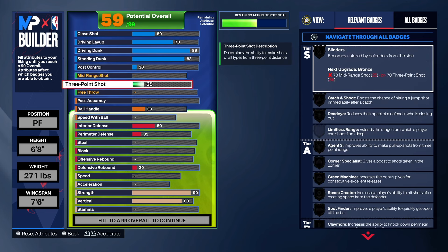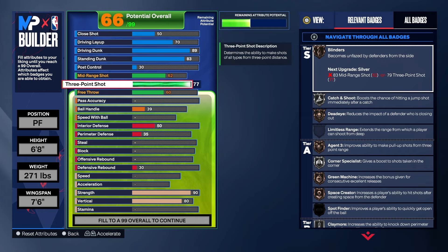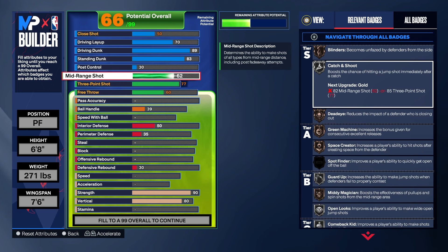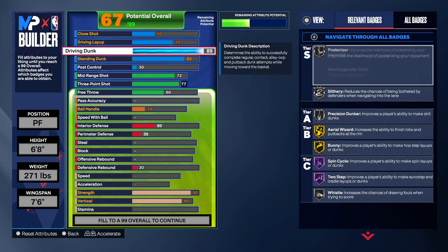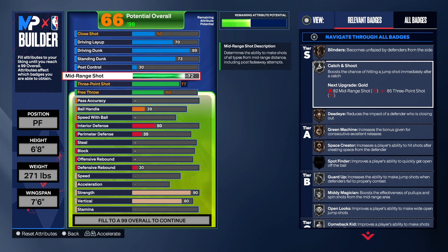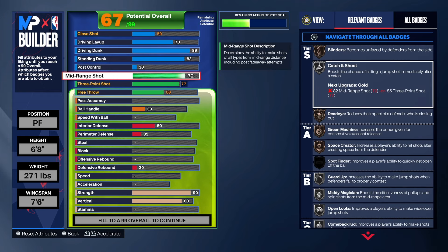For the 3-point shot, we're going to take that to a 77. We're going to take the free throw up a little bit. With the 77 three-point shot you still get some pretty good badges: catch and shoot, corner specialist, and claymore on silver — so that's good. Now this part is optional: if you want your mid-range shot at like a 72, you're going to have to take the standing dunk down and maybe the driving dunk down to an 87. You can get some mid-range shooting but you can't take it too high or you'll change the build to a mid-range type build. I understand the 3-point shot is really really low, but this is a rare build.